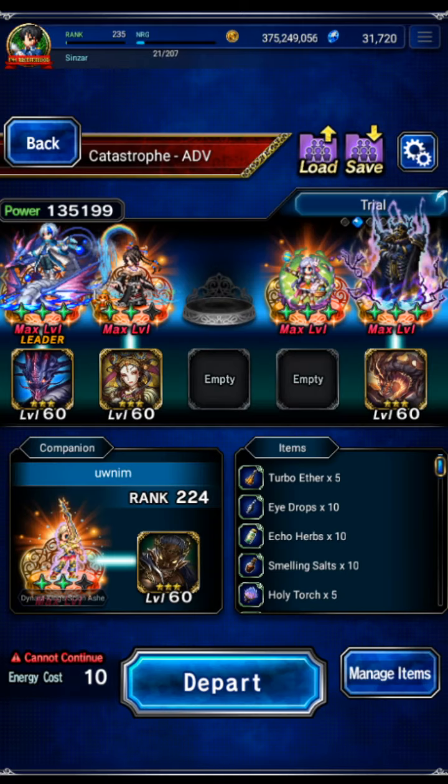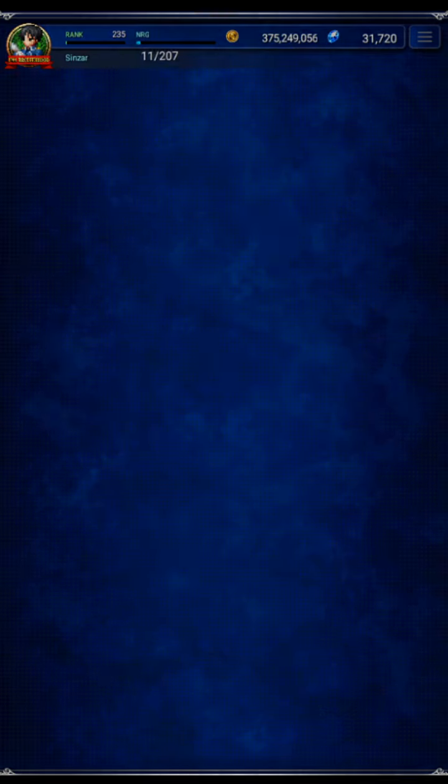We're going to be taking a properly built Ash, using 400 earth resist, status immunity, death immunity, etc. She's chosen because she has good fairy killer, and we're going to swap to a water team using Golbez. This is the party we're going to use, and let's give it a go.